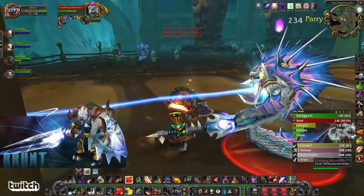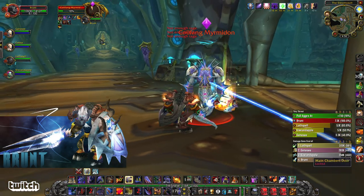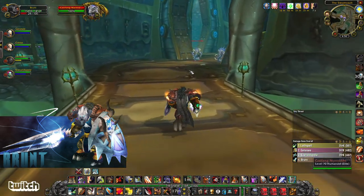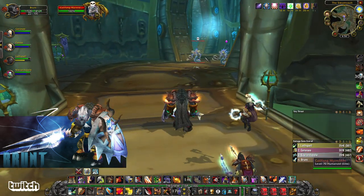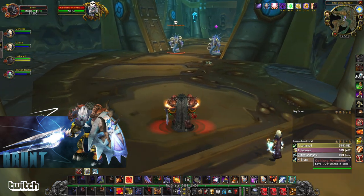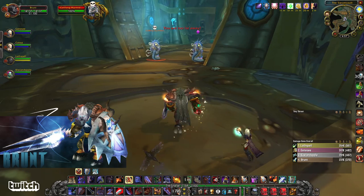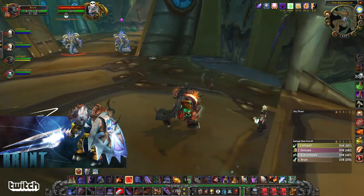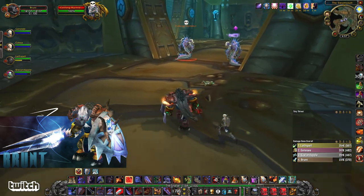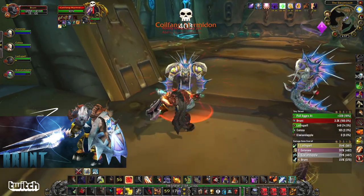All these packs are optional — you can skip them, just hug the right-hand side. Notice this main chamber door is over here — it's locked. We have to go click the other console behind the second boss. You could CC these — they're humanoid, you can also use a hunter trap. Two-handed guy — disarm every time.